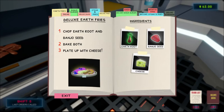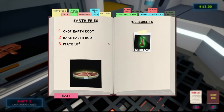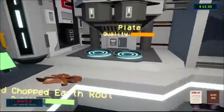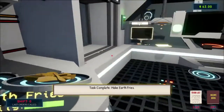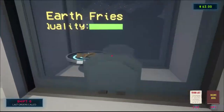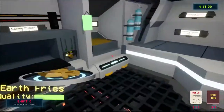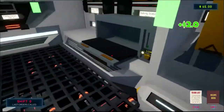Follow the instructions in the recipe book under earth fries — I forgot to look at the recipe! Earth fries: chop earth root, bake earth root, plate up. I got it! It came right back in your freaking head.